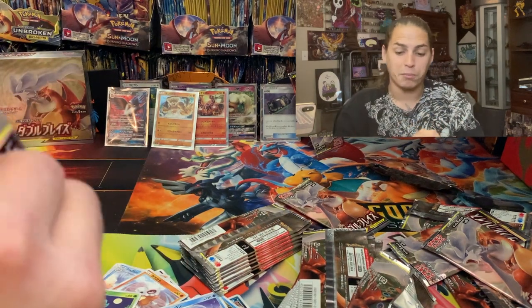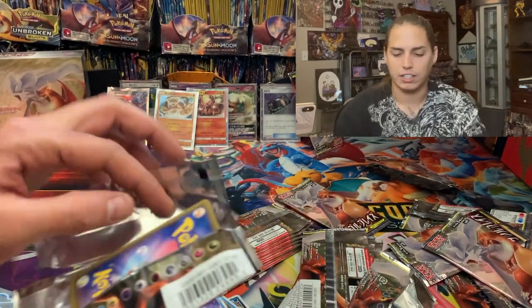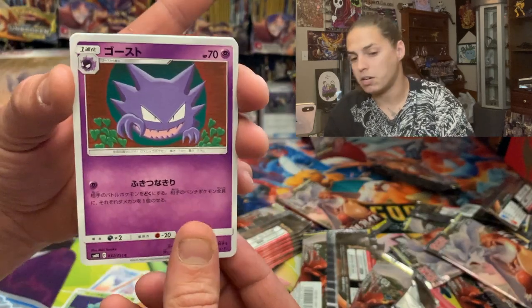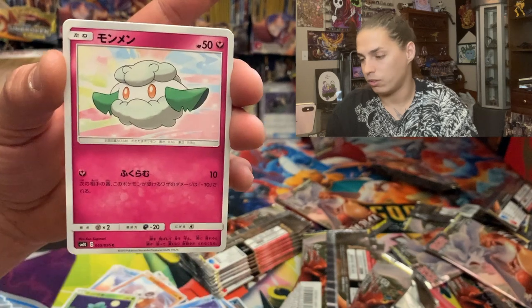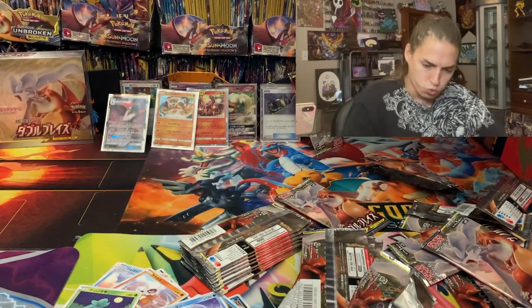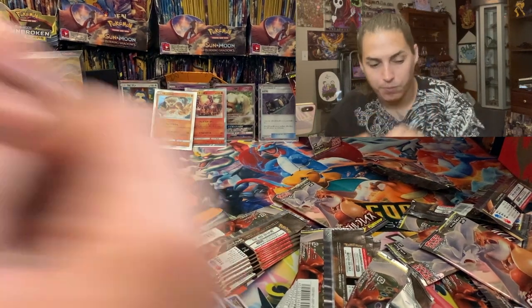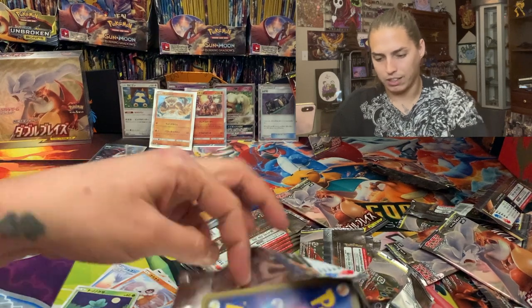One of the Mewtwo and the Vats I pulled will probably get the off-center designation, not the miscut, but still — PSA will put it on the slab and recognize that, which is dope. Worth a little money. Okay, we still haven't got that big hit. We still have not got the big hit. We've got a lot of packs left.